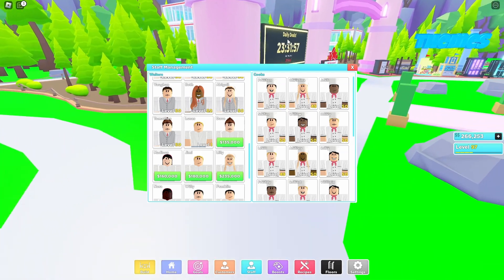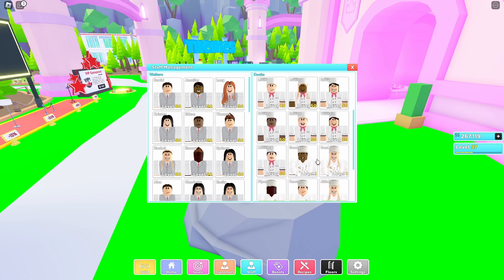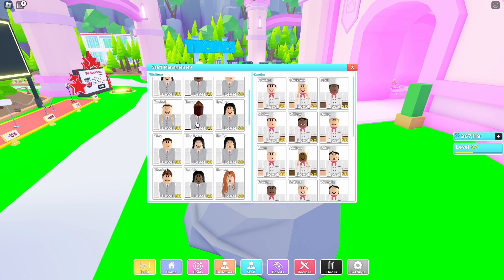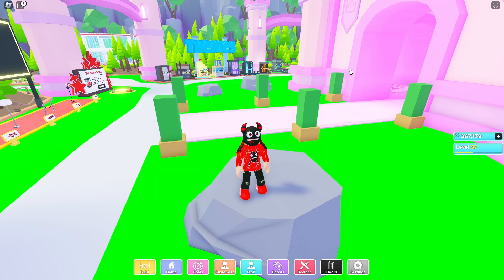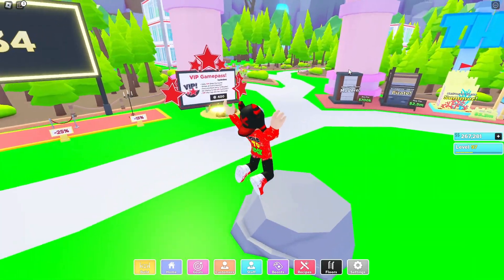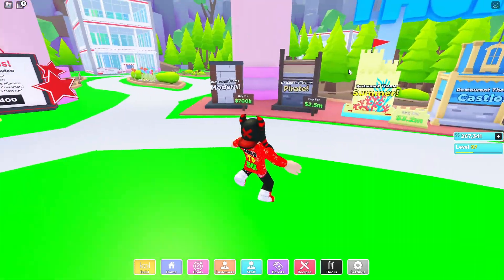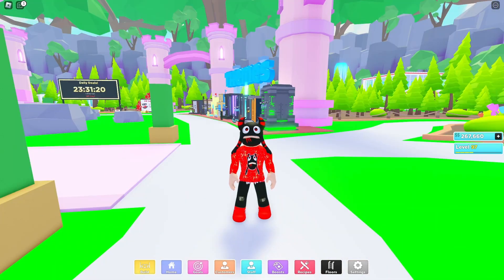Oh my god, I just remembered something. Since the update, Preston released a free pet as a cook — you can see those are chefs. Now we're going to get a free waiter pet in Pet Simulator X. I think I'm not wrong, so it's going to be real — 100%. I got a really great idea here. Make sure to leave a like and subscribe if this video was informative. Bye!